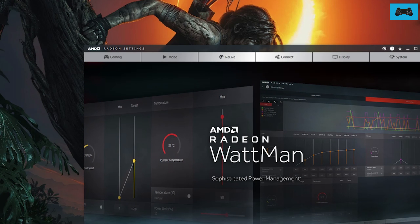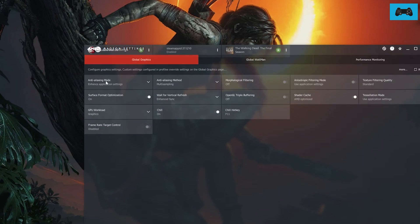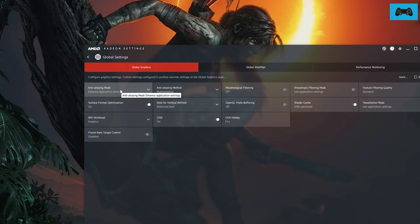To fix the problem, what I ended up doing was going to the AMD settings, selecting Gaming, then Global Settings. Make sure that Anti-Aliasing Mode is set to Enhance Application Settings — I think before it was just set to Use Application Settings. Set the GPU Workload to Graphics.